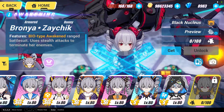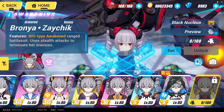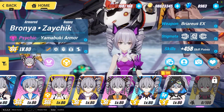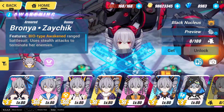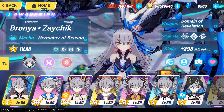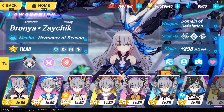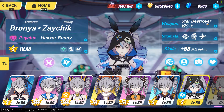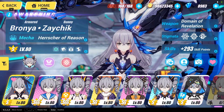If you don't have Domino of Revelation and have Black Nucleus instead, give Black Nucleus the Star Destroy 19CX. To summarize: if you don't have Herrscher of Reason, use Black Nucleus. If you have Herrscher of Reason, give her Domino of Revelation. If you don't have Domino of Revelation, give Herrscher of Reason the Star Destroy 19CX. That is how complicated this Bronya set is.